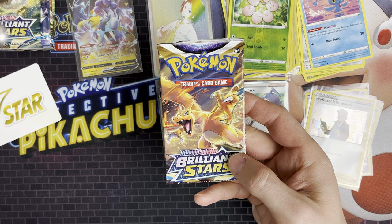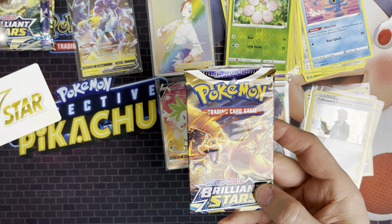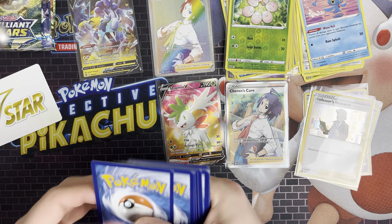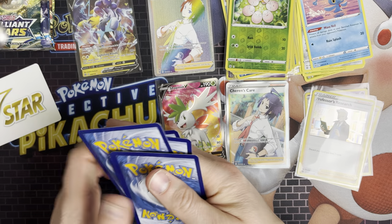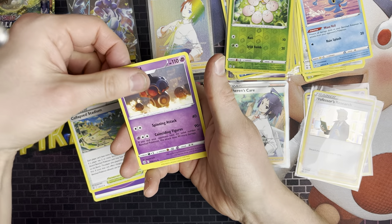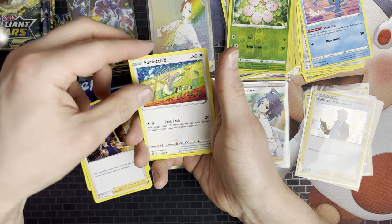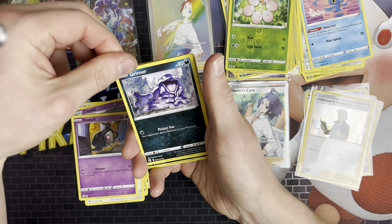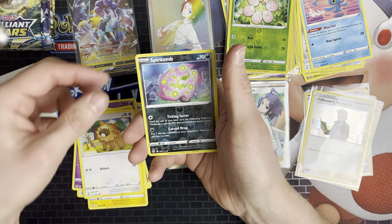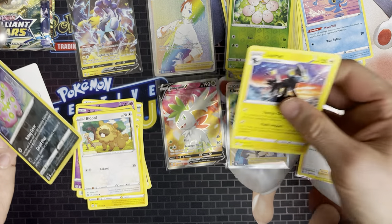We've got a Charizard artwork pack next. Charizard artwork packs generally mean nothing — I've never really pulled anything good out of a Charizard pack, I don't think. So we've got Psychic Energy, Clam Stadium, Claydol, Acerola's Premonition, Farfetch'd, Duskull, Grimer, Shinx, Bidoof, Spiritomb, and a Luxury Rare.